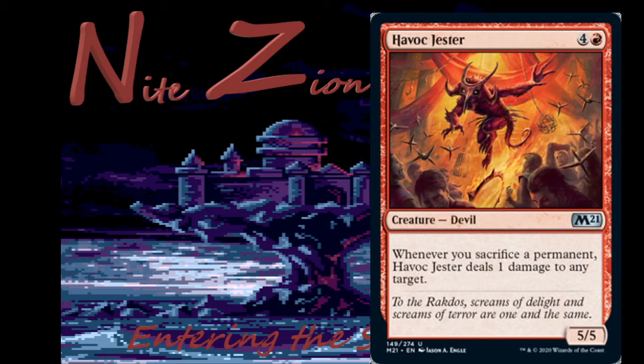Havoc Jester — four colorless and a red, uncommon five-five Devil. Whenever you sacrifice a permanent, Havoc Jester deals one damage to any target. We have another Mayhem Devil effect, but luckily this one costs five and not three — that deck definitely does not need more constructed help. In limited a five-five for five is just fine, and getting even a couple of damage triggers out of this is really good.